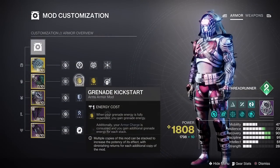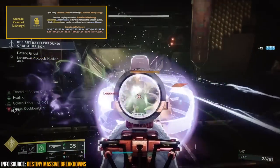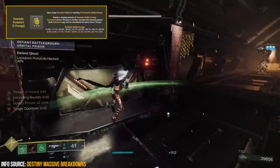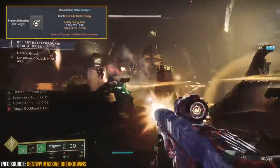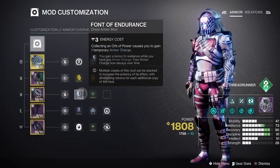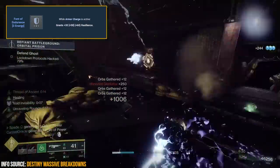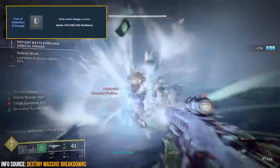For arm mods I'm using two Grenade Kickstart mods — when using a grenade ability or grapple melee we get grenade energy back, and with a second Kickstart mod it acts like an extra armor charge. I'm also using Impact Induction, which reduces grenade cooldown by around 20% when causing damage with a melee attack. For chest mods, Font of Endurance gives a plus 30 to resilience when an armor charge is active, bringing my resilience from 70 up to 100. You can stack up to three of these for a plus 60 to resilience.